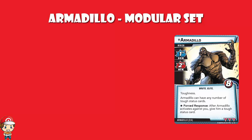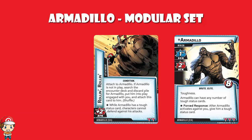You've then got Rollin' Rollin', an attachment that gives plus two attack, attached to Armadillo. If Armadillo is not in play, you search the encounter deck and discard pile for Armadillo and put him into play engaged with you with this attached to him. So you get rid of Armadillo, but then this comes out and Armadillo comes right back. While Armadillo has a tough status card — which is going to be basically always — characters cannot defend against his attacks. The combination of these two cards seems really harsh.